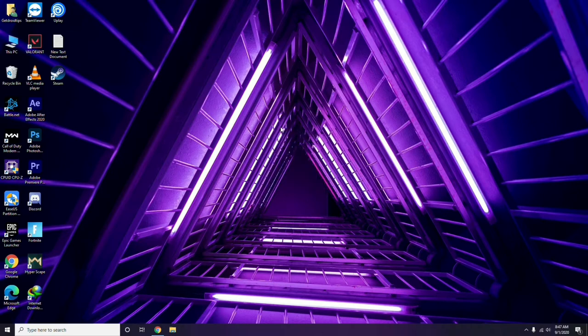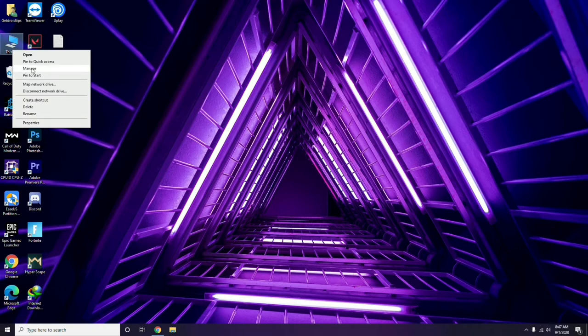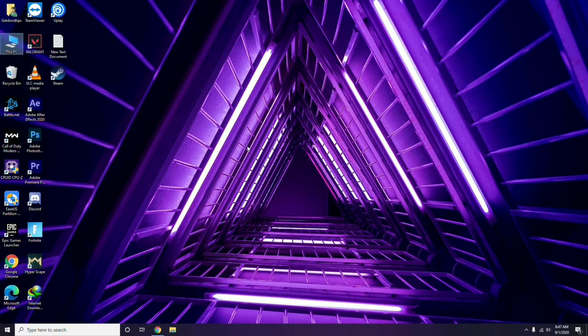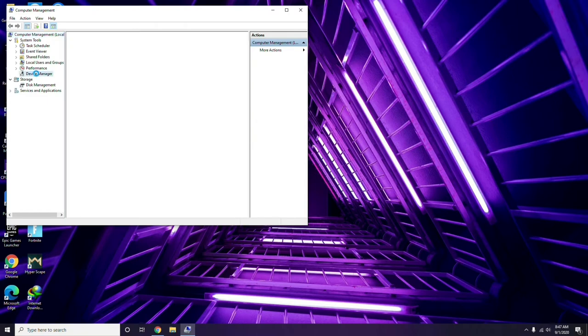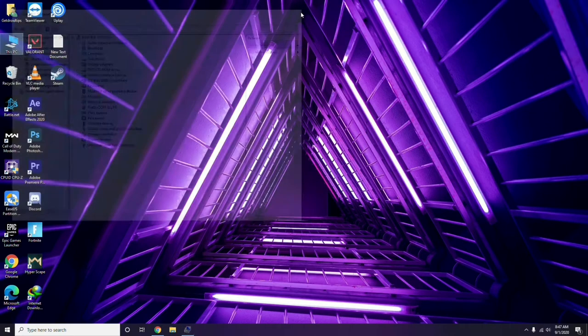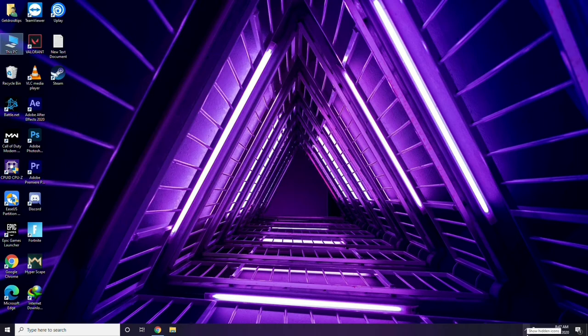First thing you have to do when you're having this issue is update your graphic drivers. You can update in the usual way. Go to the Start menu, click on the Manage option, then click on Device Manager, and from there you can go to the update option for the graphic drivers.